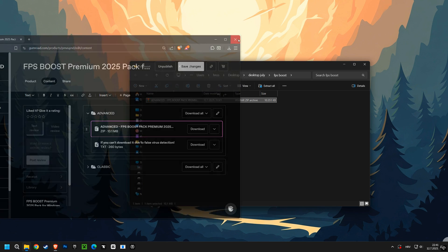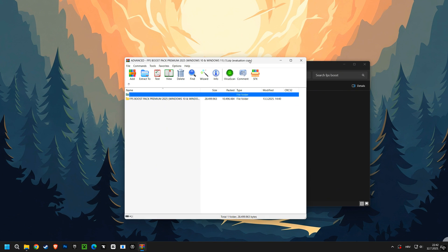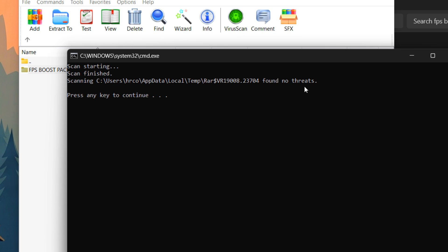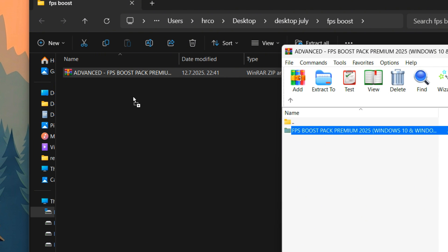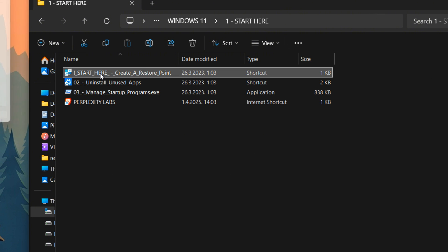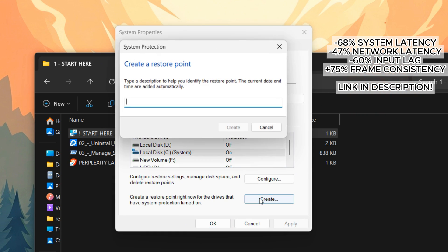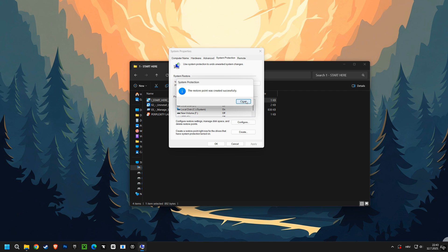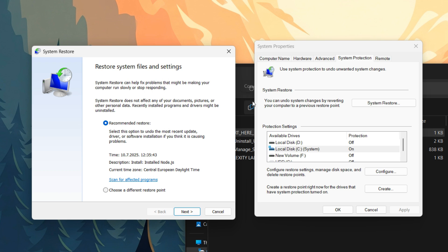This pack is engineered to fix everything that holds you back — frustrating FPS drops, high latency, annoying lag, stuttering, network problems, and so much more. You could try to do all this manually, but that's a huge risk — it's like performing surgery on your own computer. One wrong setting and your whole system can become unstable. That's exactly why I created the FPS Boost Premium 2025 pack. I've spent thousands of hours perfecting these optimizations so you can get the ultimate competitive edge with just a few clicks, 100% safely. It's a complete performance framework already trusted by over 800 gamers worldwide, available for both Windows 10 and Windows 11.